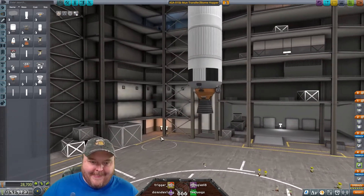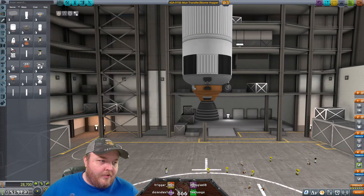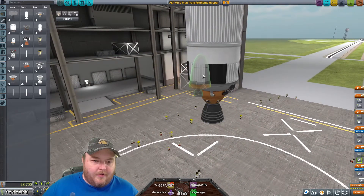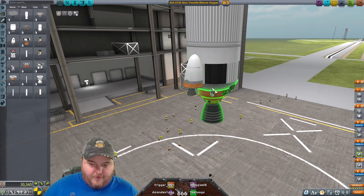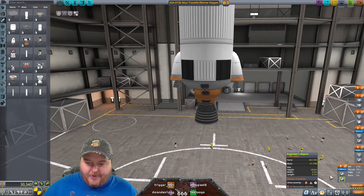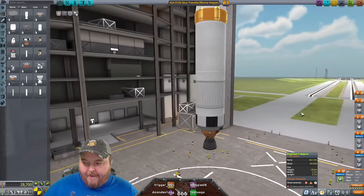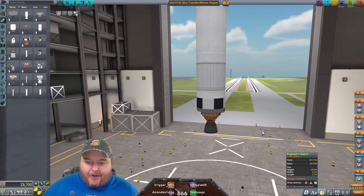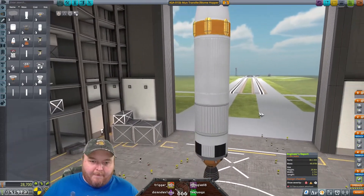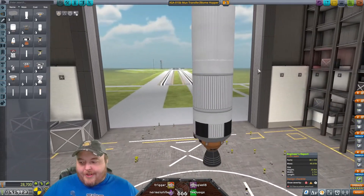I could put two little engines on here. Will that actually help? 51.7. What does that give us? 1.55, but it takes away from our TWR. Working like a maniac? I'm doing alright. I'm hanging in there. Trying to work like a maniac.